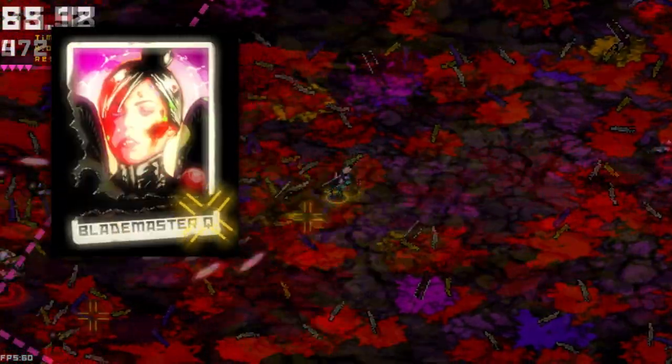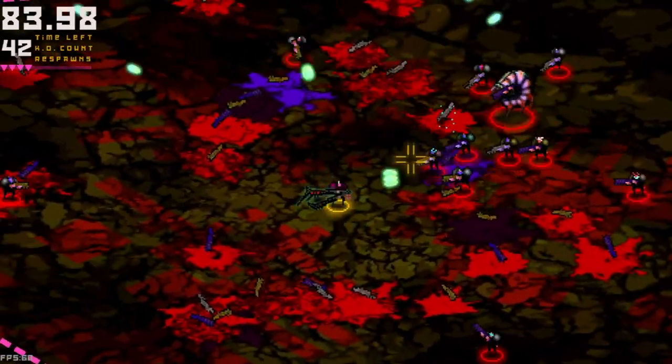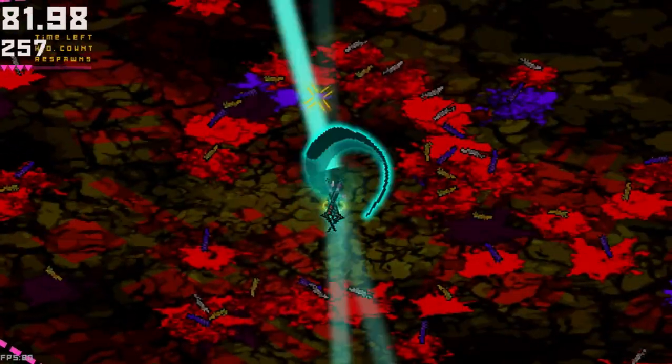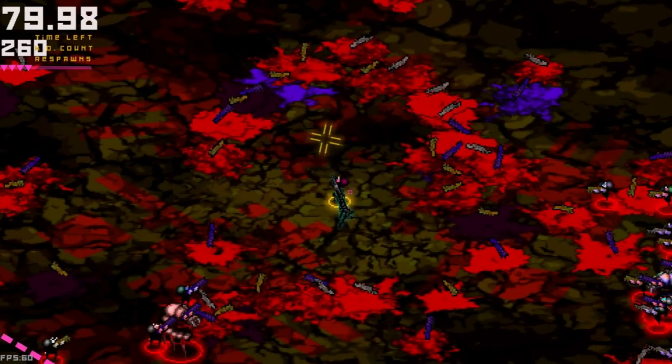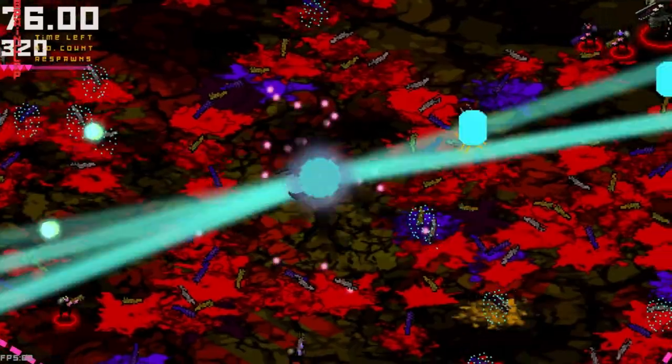Blademaster Q — I don't know if this is supposed to be a joke character, to be honest. Here is how you play Blademaster Q: you stand and spam attack. That's it. That's how you play Blademaster Q.